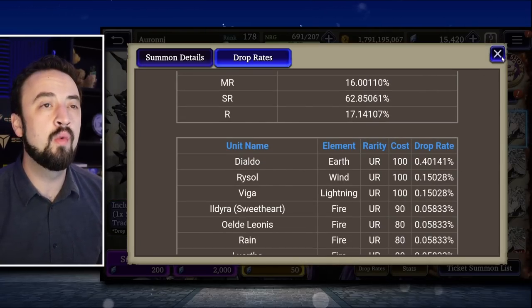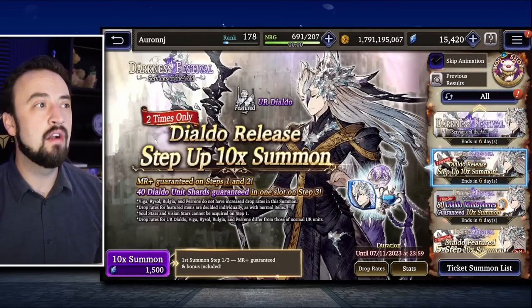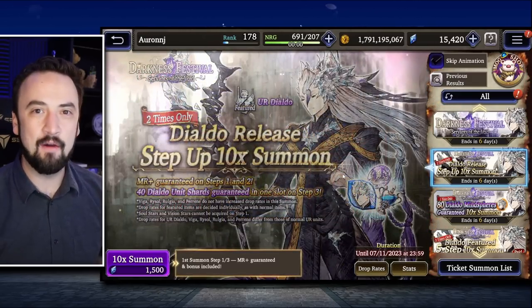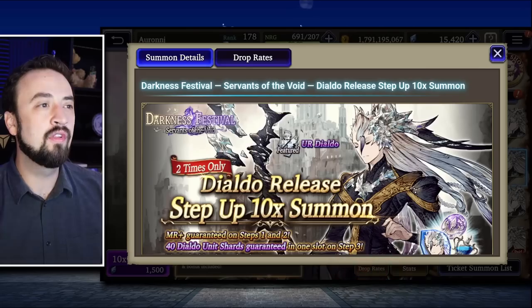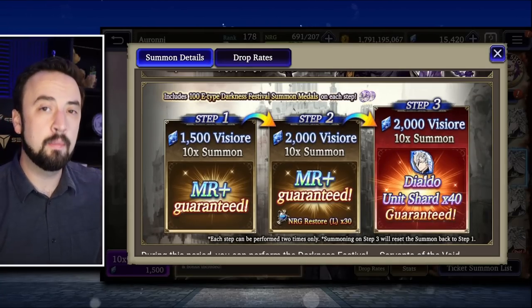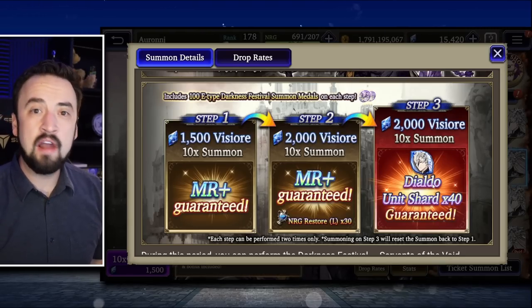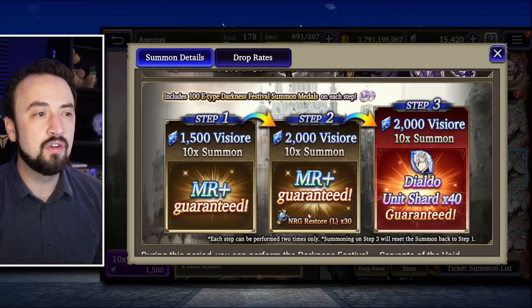Rysol and Viga are also on here at 0.15 — the Warriors of Darkness. Now you have this banner, the two-times-only step up. You want to do this banner. This is a very important banner for having any sort of discount on pulling for D'Aldo. It's free Vizior. The first pull is only 1,500. And most importantly, the third pull comes with guaranteed shards. So if you do have to go to pity, you are building coin pity on these steps, and if you have to pity, you'll at least walk out with 80 D'Aldo shards. It feels better than walking out with zero.